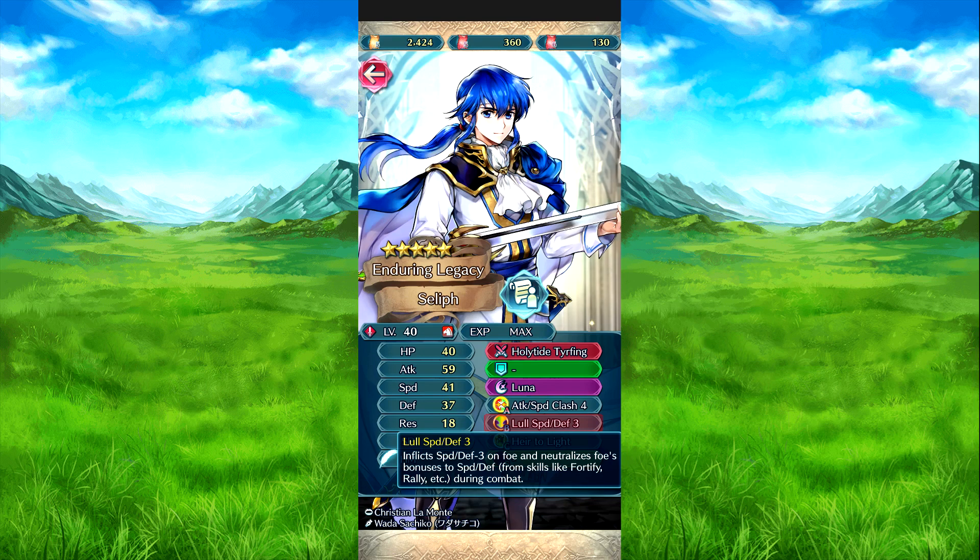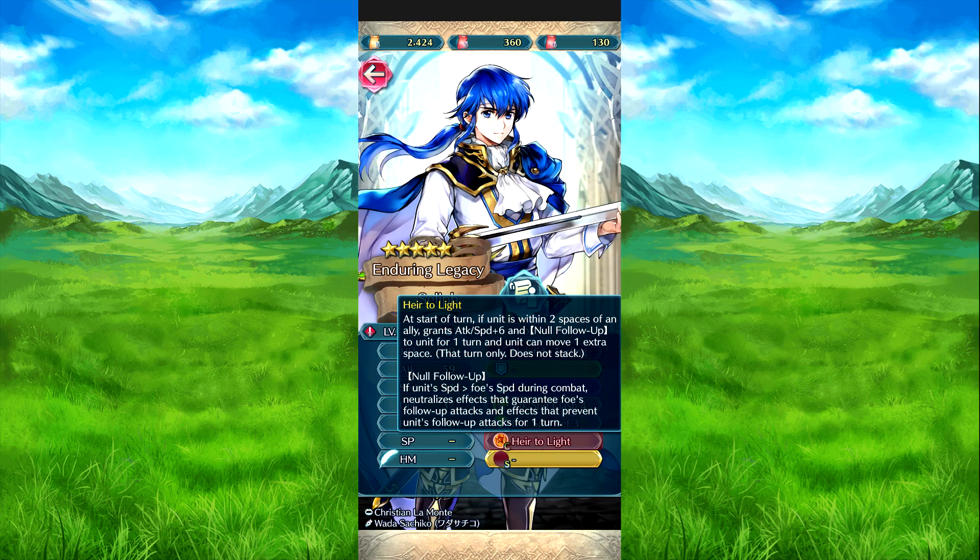There's a lot of speed and defense management here. Skills from the A slot grant speed and defense and res, plus neutralize both of the relevant debuffs. During combat, if the unit is within two spaces of an ally, they get attack and speed plus six, null follow-up is applied to them for one turn, and they can move one extra space that turn. Null follow-up also neutralizes effects on the foe's wild attack and defense.